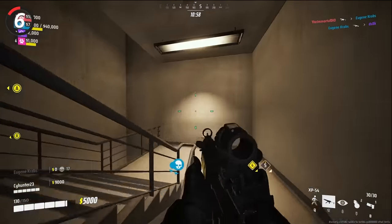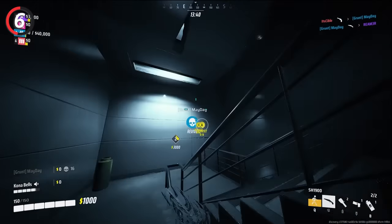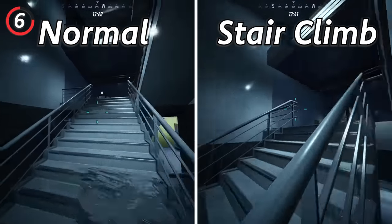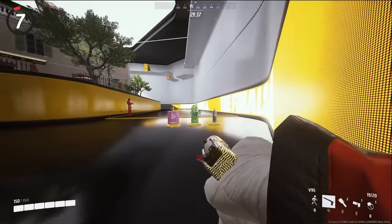But if you absolutely have to take the stairs, there is a trick to take them much faster. All you need to do is go to around the center of the staircase, then jump, do a 180 and repeat. It will take some practice to get this down consistently, but it is a lot faster than running up the stairs.